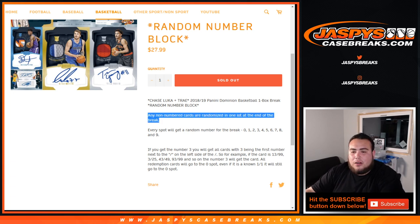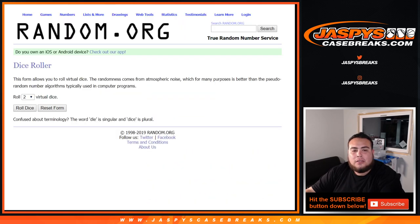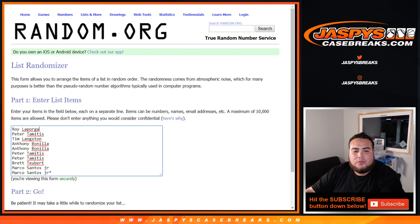In the case of any non-numbered cards, it could be randomized in one lot at the end of the break. So good luck. Dice Roller — list of customer names: Roy, Peter, Tim, Anthony with 2, Peter with 2, Brett with 1, and Mark with the last 2. Last spot Mojo in 0 through 9.